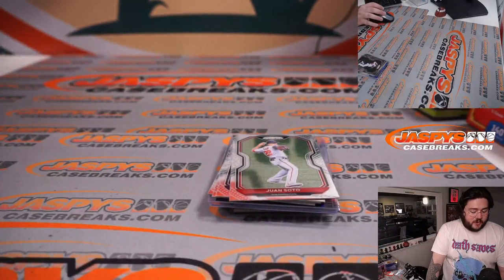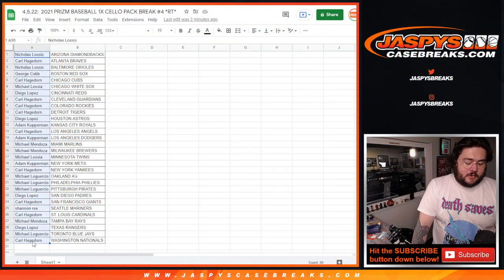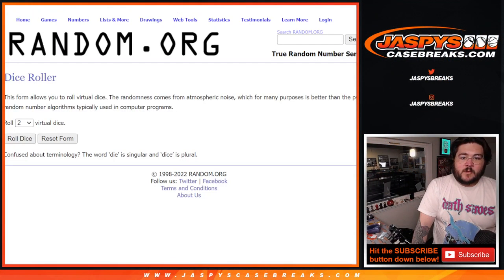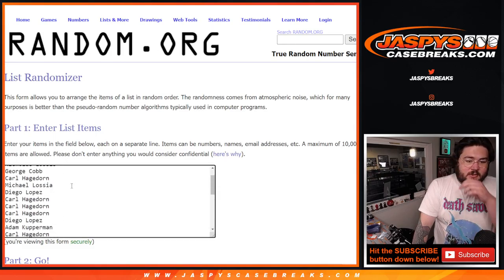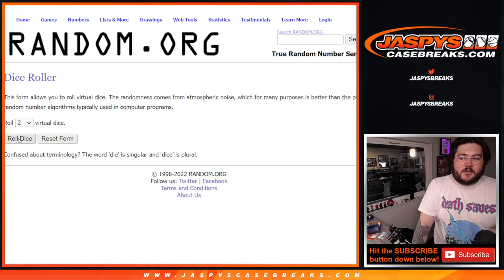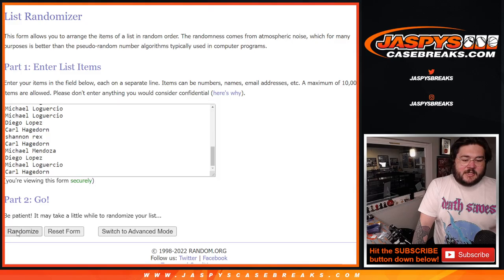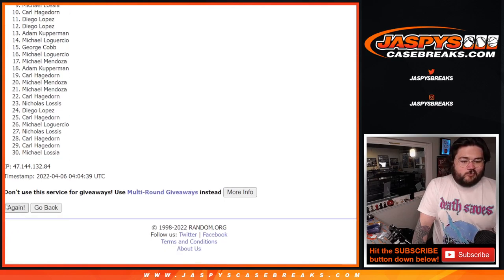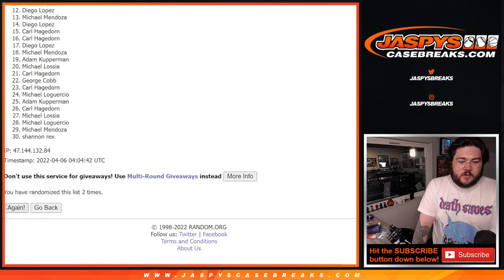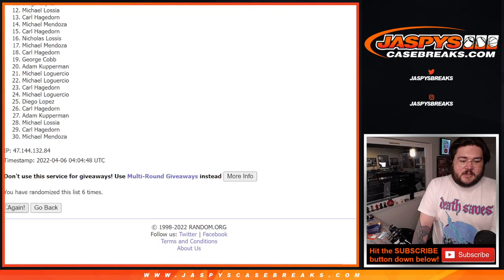Let's switch it over now to our names. New list, fresh list — Nick down to Carl, one to 30. Our two dice: five and three is eight, so eight times. Good luck everyone, nine spots here. One, two, three, four, five, six, seven, last one — number eight. Good luck.